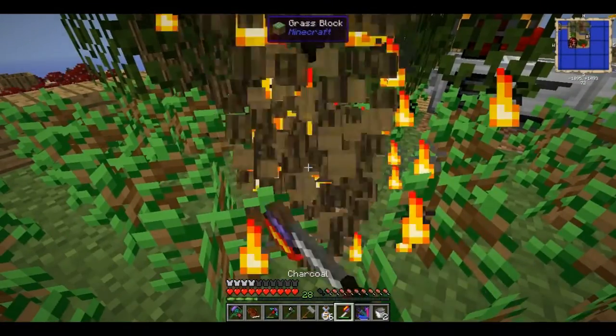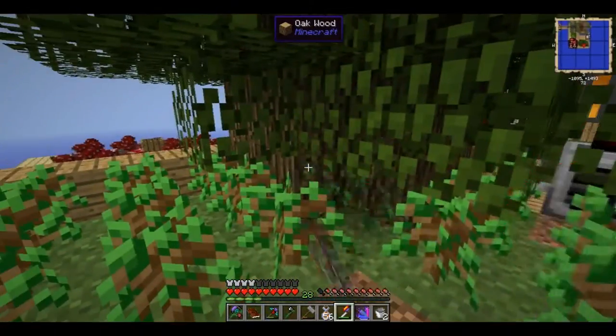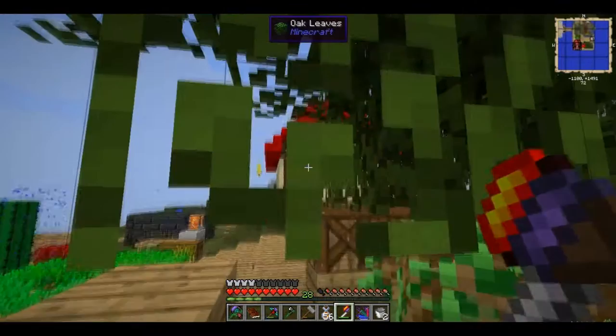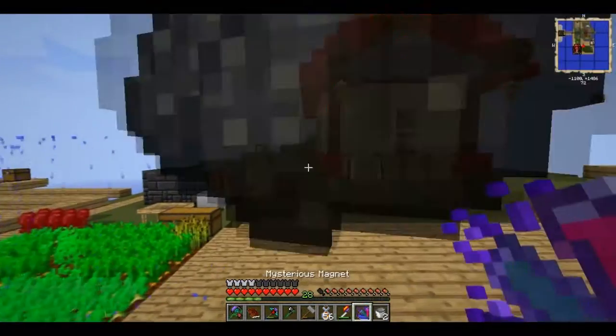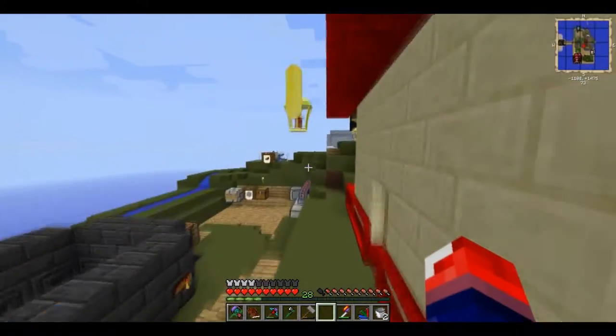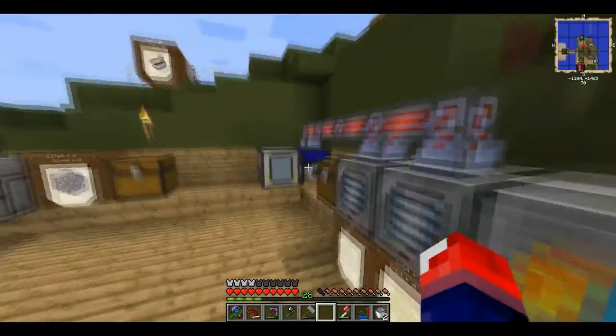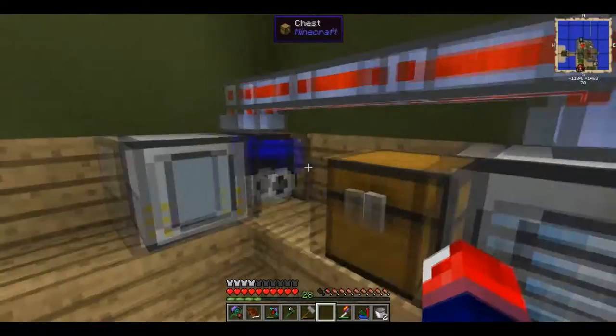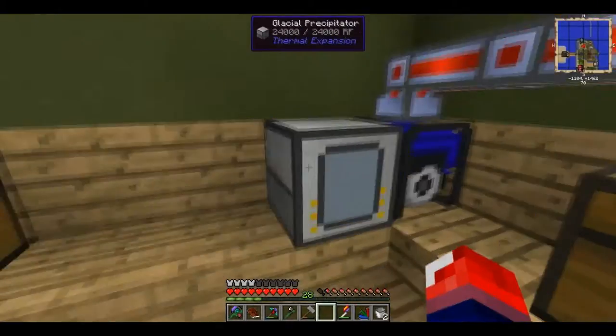I've got to take down these trees to show you how much charcoal I actually get. I'll have to replant them later on, but it's simple — not that difficult. And I actually get loads of charcoal from that. So I power my furnace generator from Extra Utilities to power my pulverizer. They're running low on power so I'll just throw in some charcoal.